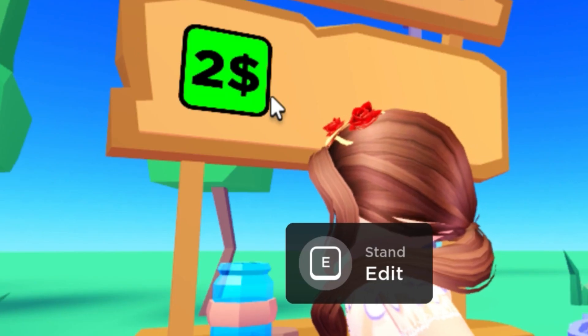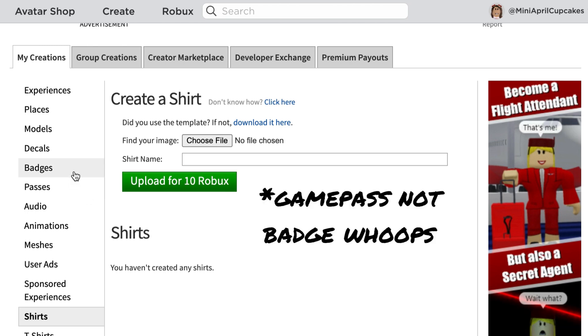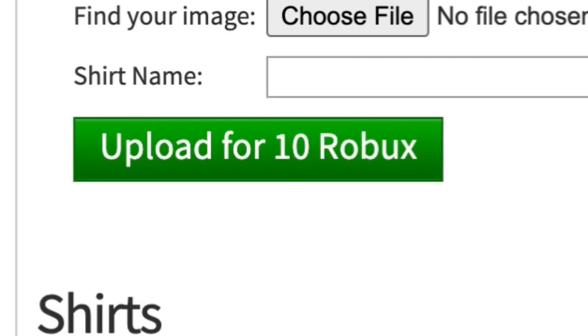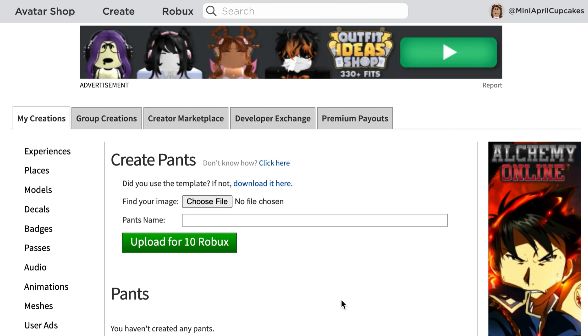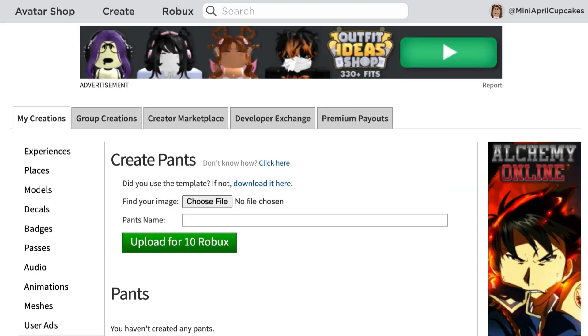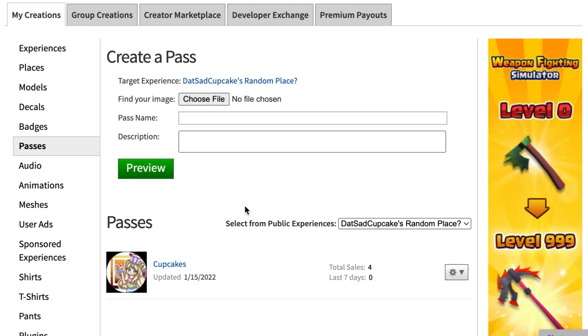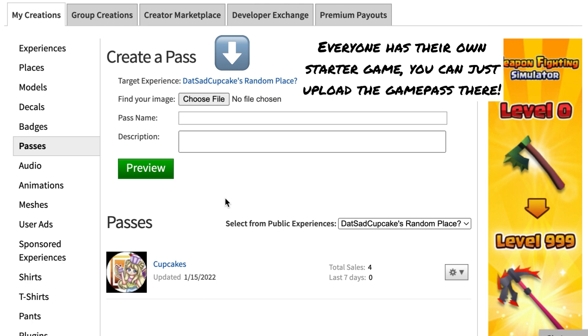So to get one of these icons, you need to upload either shirts, pants, t-shirts, or a badge. But for shirts and pants, they cost 10 Robux. It's kind of like an investment, right? You put something in, you might get something more out. I suggest you either use a t-shirt because those are free, or a game pass. So I'm just going to do a game pass for this video.